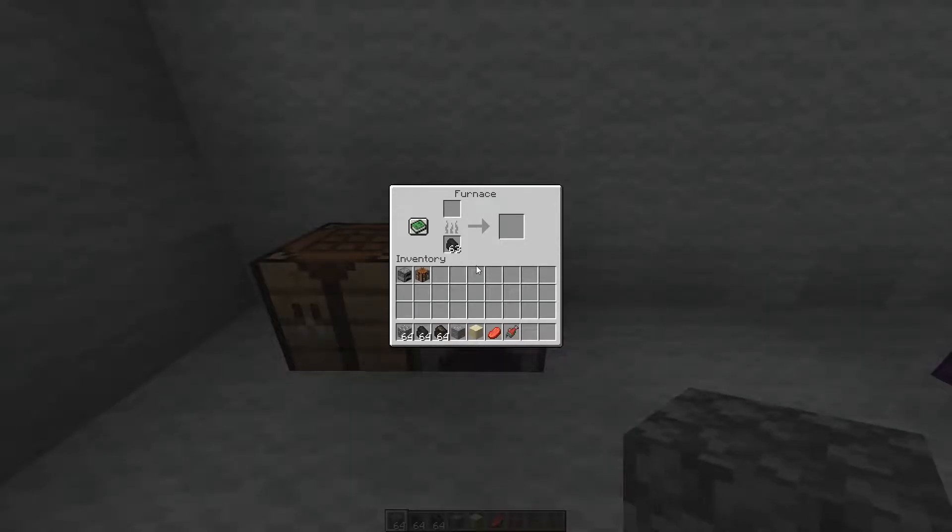After placing your furnace, click into it to put a fuel source such as coal, charcoal, or any wood into the bottom section. Put your ingredients in the top section such as an ore, sand to make glass, or any raw meat.